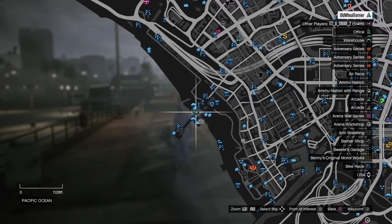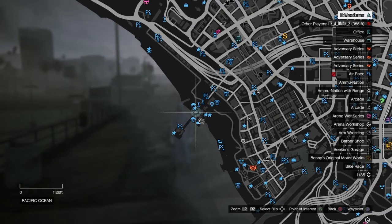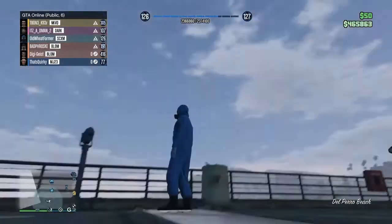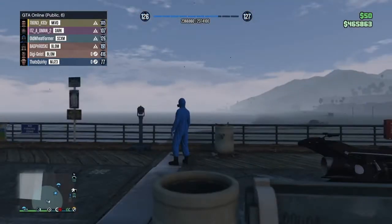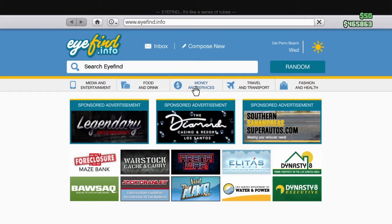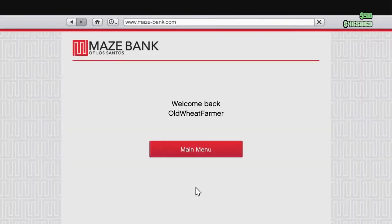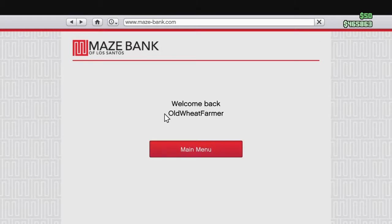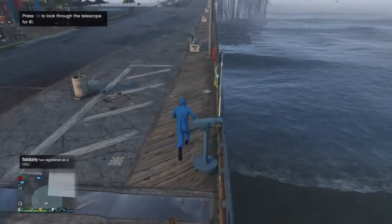Once you've done all that, head over to the pier — this is the telescope glitch we're going to be doing. Make sure you do it at the pier; if you do it at your apartment, when you start up the job required for this glitch you'll put on a different mask and the glitch will not work. Also, if you don't have any money in your pocket — not in your bank — this glitch will not work. Go to your phone, go to internet, money and services, Maze Bank, main menu, and withdraw $50.